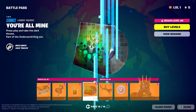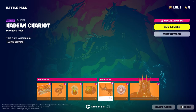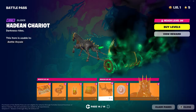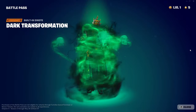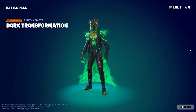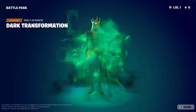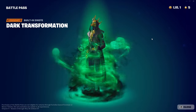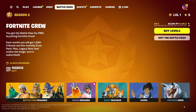We have the Hadean Chariot, the Glider. And our 950 V-Bucks. And then Dark Transformation — he has a little cape. Okay, so just everything glows. I mean, that's pretty cool.